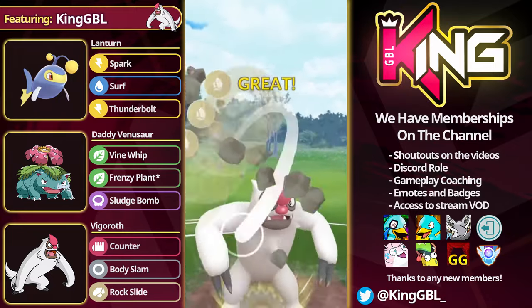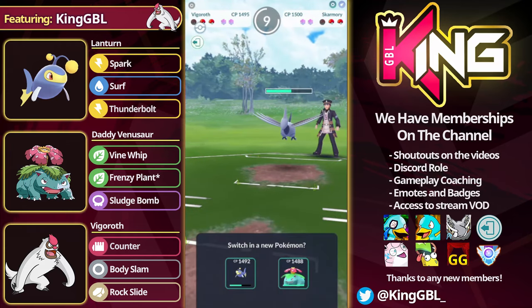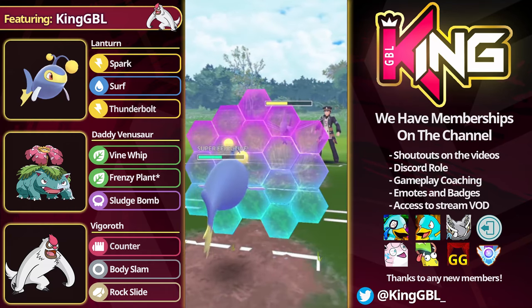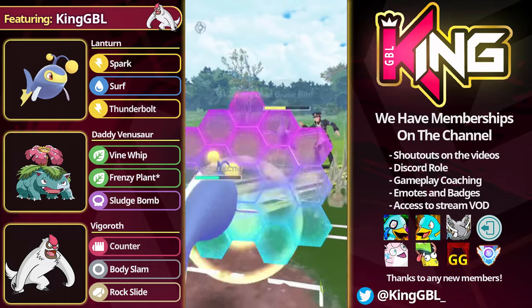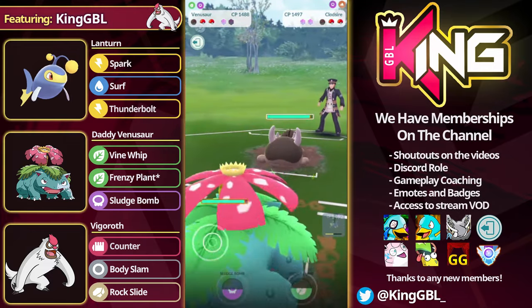Typically after this matchup, I tend to get off one or two Rock Slides, or a Rock Slide and a Body Slam. I wasn't able to get it off, so I just basically wait down my Switch Timer. I stayed in to chip them, so I do need to wait this down. As you can see, my Switch Clock is coming back up. The opponent goes for a Brave Bird dip — I decide to just respect this move. It does about 35-40%, in comes Camerupt.